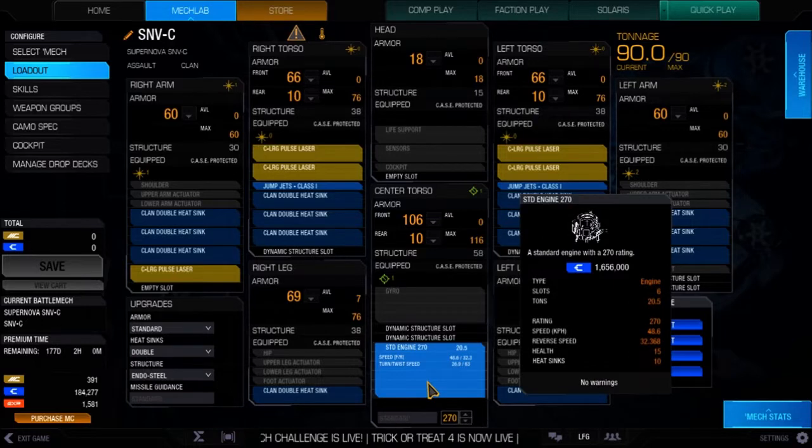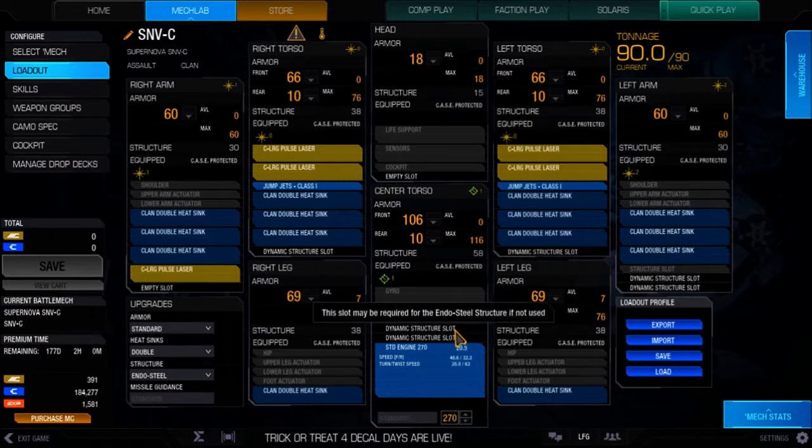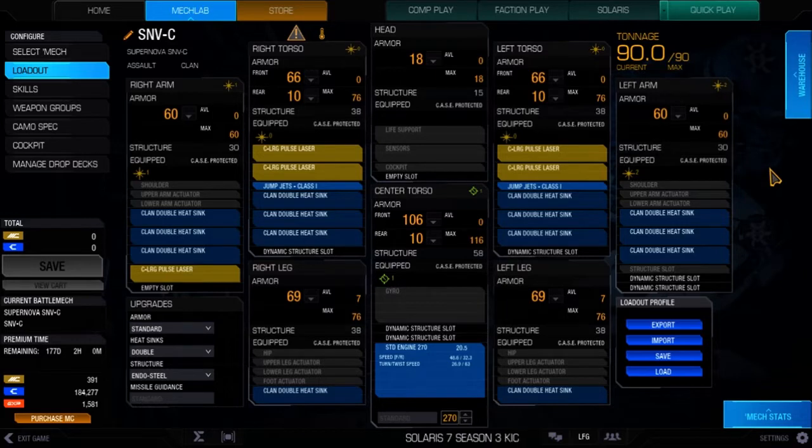It comes with a standard 270, which is 48.6 kph — super slow, but that's to be expected with a mech of this size. You're always going to be in the back and always going to be a target. I'm working with Endosteel as well. The mech came with double heat sinks and Endosteel, so that was already upgraded. But five large pulse lasers, it's going to get hot. Just having two gives you a heat spike larger than normal, so when you have five, you've got to space your shots. It's a really effective build, but five is really pushing the limit on heat.